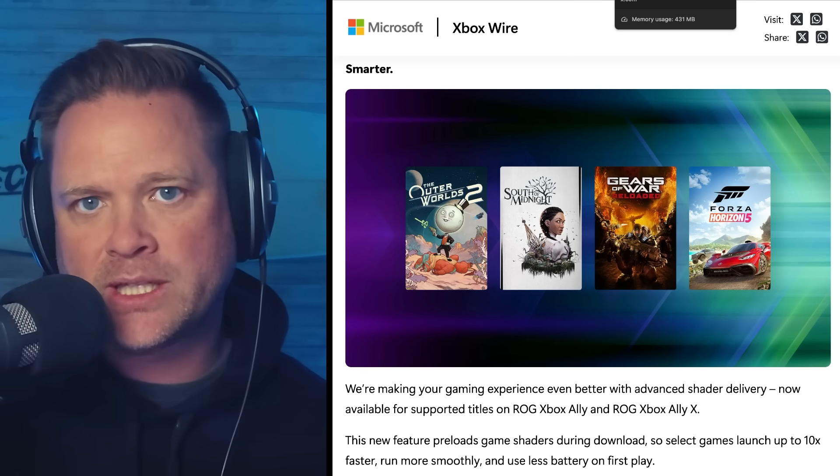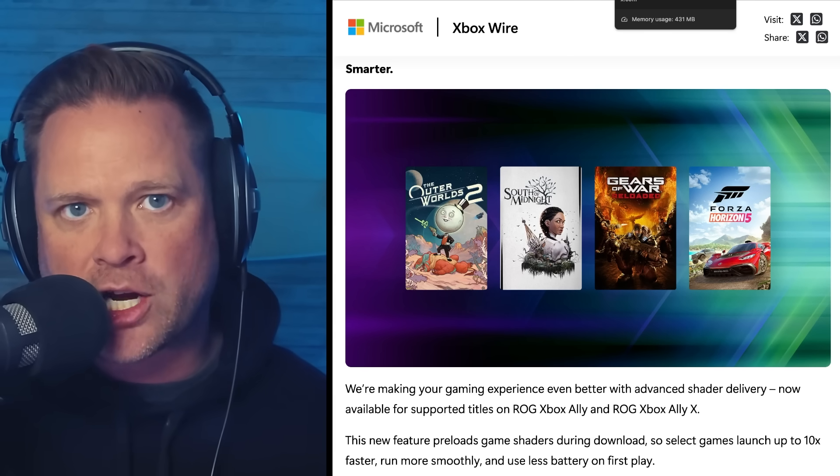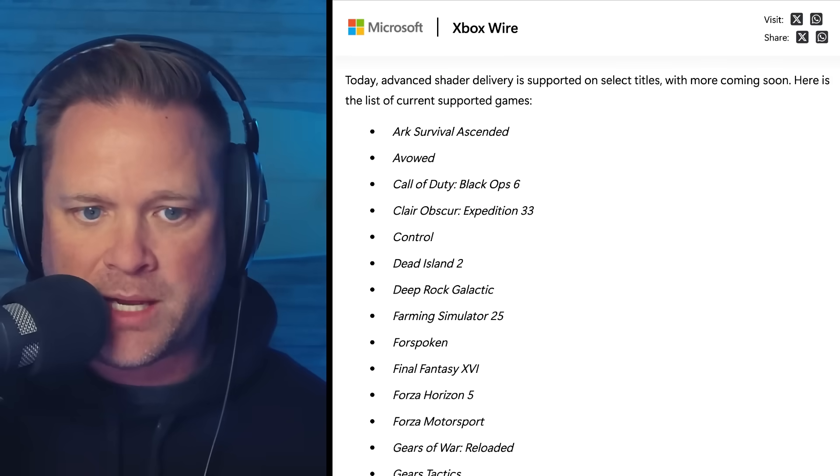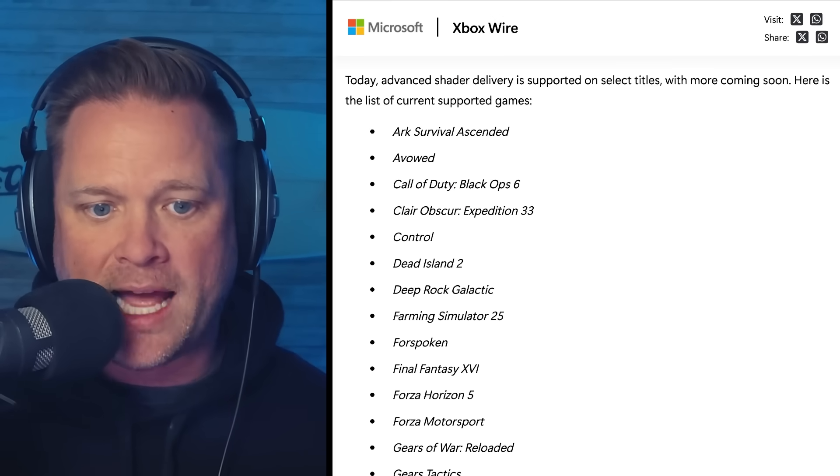Microsoft has released an initial list of games supporting the advanced shader delivery system. The list includes Ark Survival Ascended, Avowed, Call of Duty, and Expedition 33.